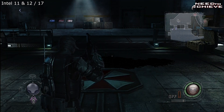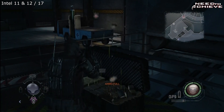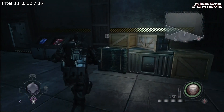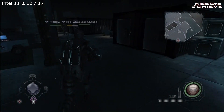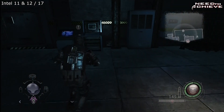When you finally get to the bottom of this lift, after you get attacked by lickers, there will be a bunch of zombies as soon as you come to the bottom, so take care of them. Straight in front of you there is your intel. There is a laptop in this area if you want to get XP out of it, or you can wait until later on — it's up to you.